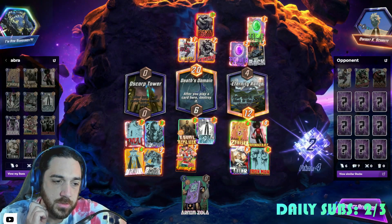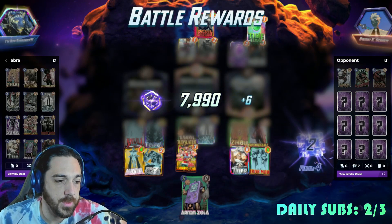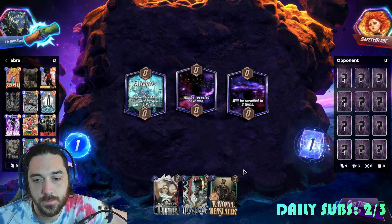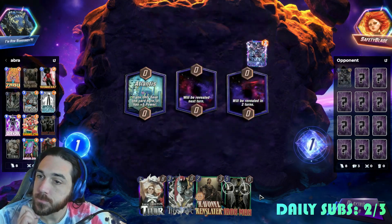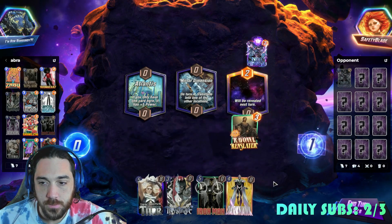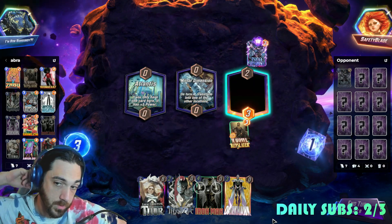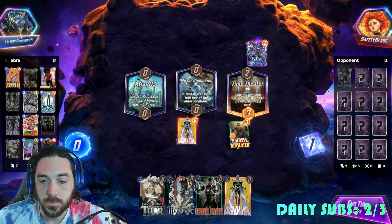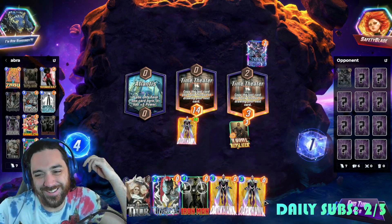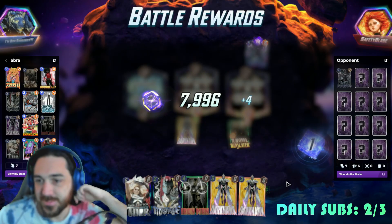Is it still killing the Devil Dino? It's better — it's safety blade. This is why Safety Blade is such a good player, chat. Look at that solid Niko on turn one. Chat, we lose — we drew Iron Man before the discount. Brutal.